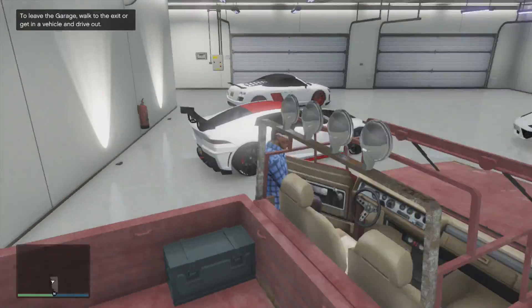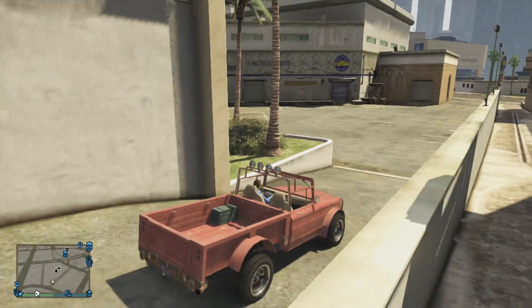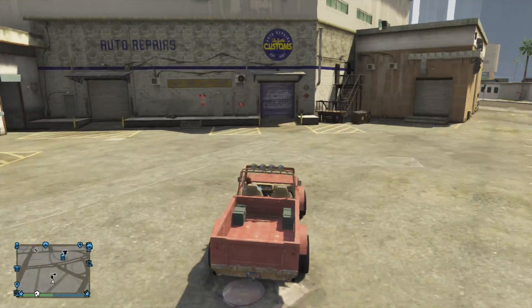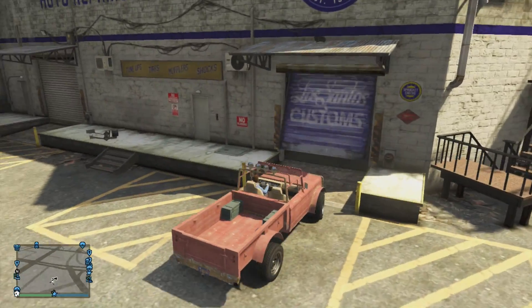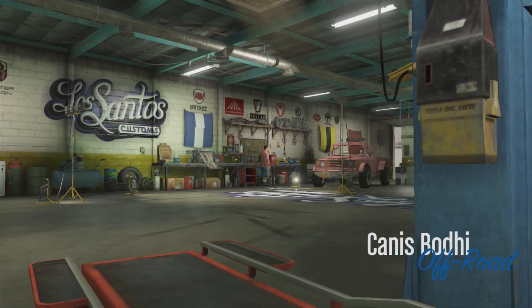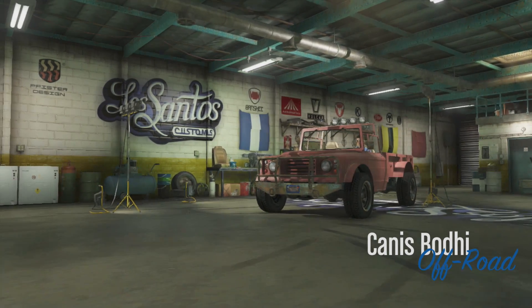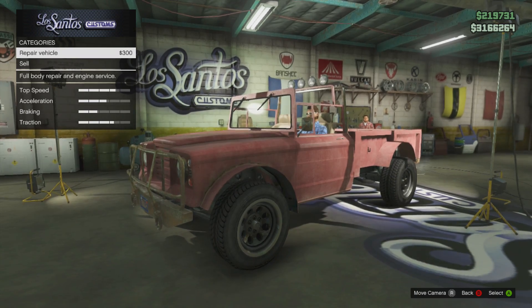I'll see you guys when I'm at Los Santos Customs. As you can see here, I am pulling up to Los Santos Customs — the modification place. I'm going to pull in and see what customization options this thing has. It's a Canis Road High — roadie, or boatie, whatever you want to call it. It's an off-road vehicle, as you can tell.